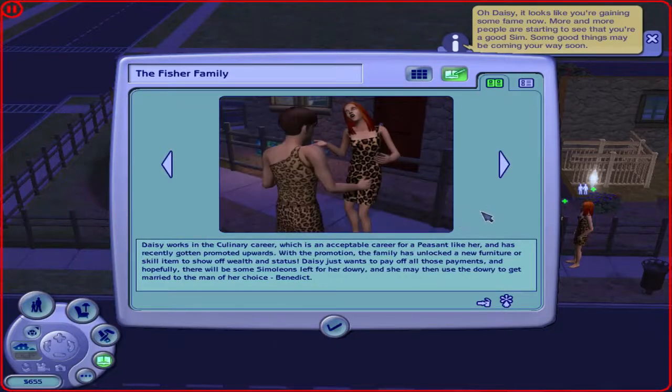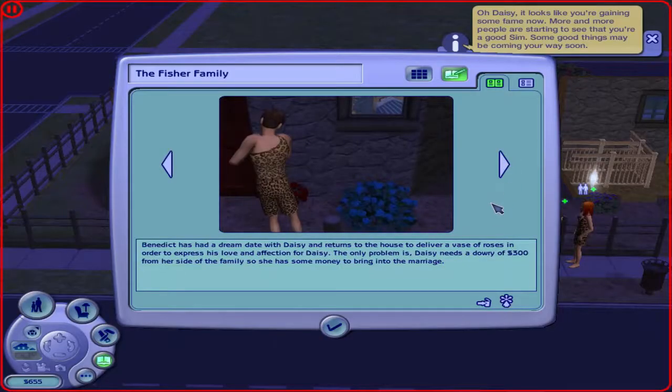Daisy was in the culinary career, which is an acceptable career for a peasant, and has recently been promoted, meaning the family has new furniture or skill items to show wealth and status. Daisy just wants to pay off all those payments, and hopefully there will be simoleons left for her dowry. She may then use the dowry to marry the man of her choice, Benedict. Benedict has had a great day with Daisy and returns to the house to deliver a vase of roses to express his love and affection. The only problem is Daisy needs a dowry of 300 simoleons from her side of the family.